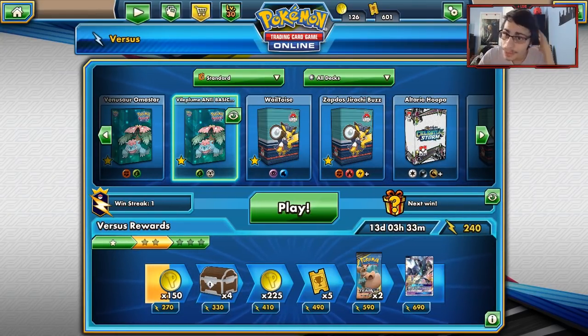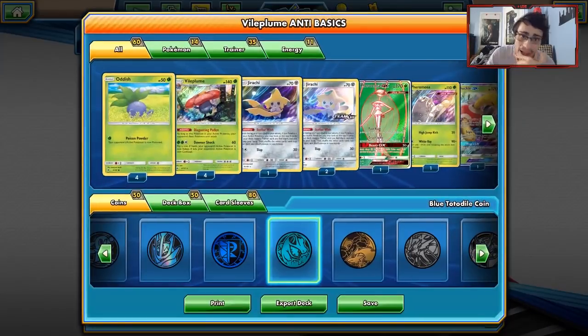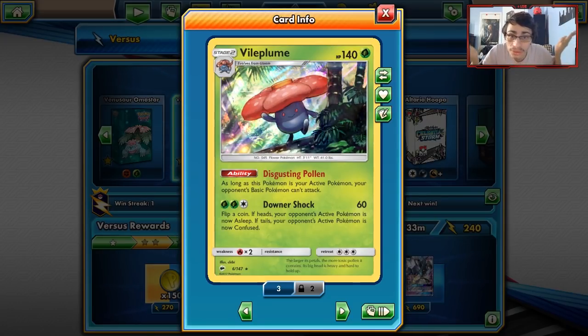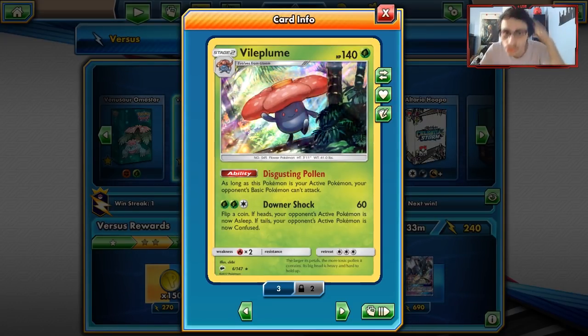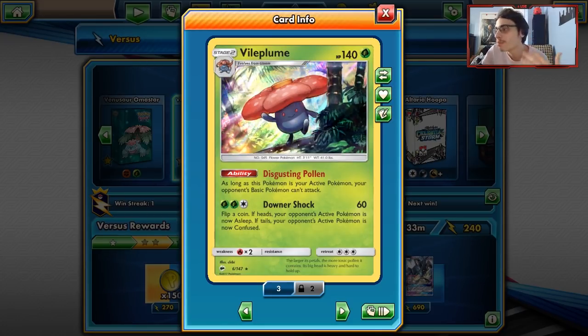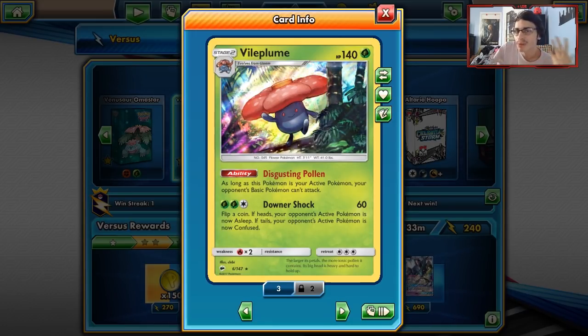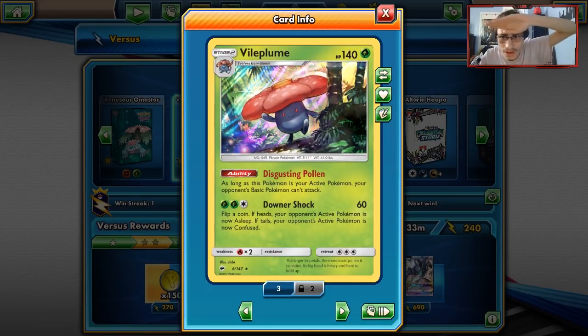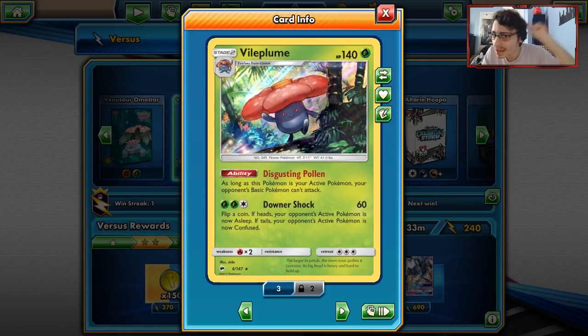I'm going to wrap up the video here, guys. Vileplume — you can beat matchups like Rayquaza, but you can't beat matchups like Lycanroc Ninetales. This deck will get a lot better for sure. Vileplume will become a huge threat once we get more big basic Pokemon in the format. For now it's probably not worth it to play a Vileplume deck, though you can play your odds and hope you're playing against Zapdos, Pikachu Zekrom — maybe Vileplume can come through. I can't believe we won that game. Thanks for watching today's PTCGO video, leave a like if you enjoyed. Check out Card Cavern TCG, use discount code LDF. See you guys later!